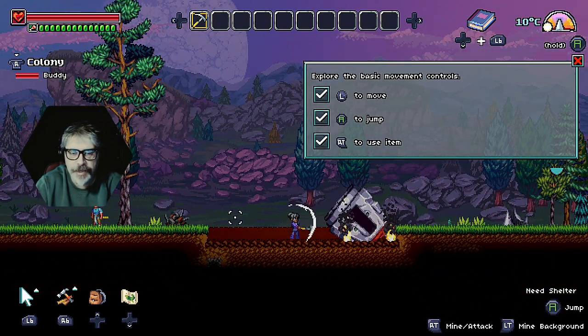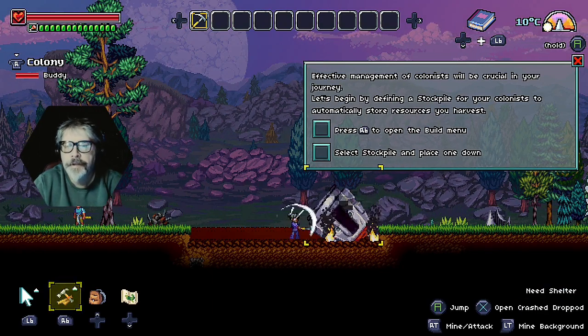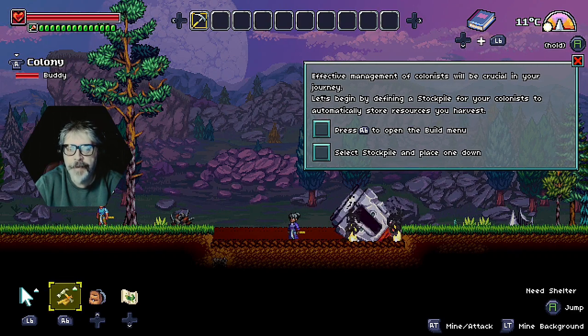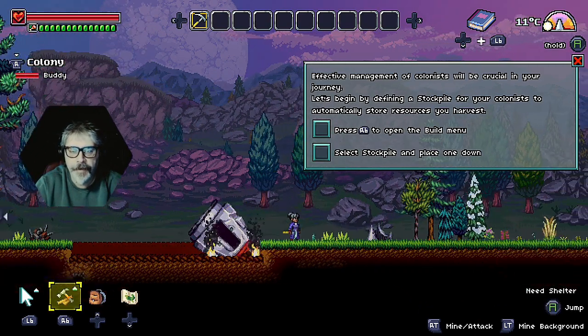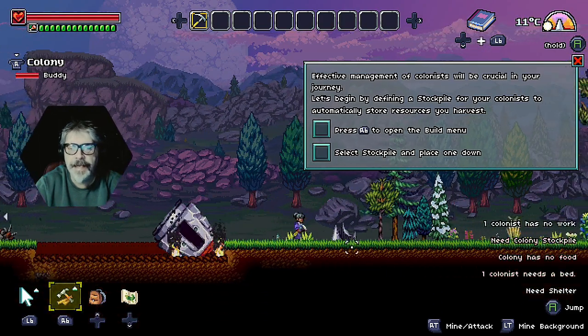Right trigger to use item. Press right button to open build menu. Select stockpile and place one down.